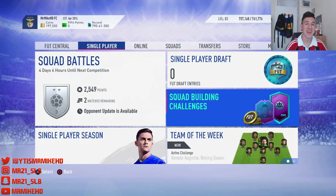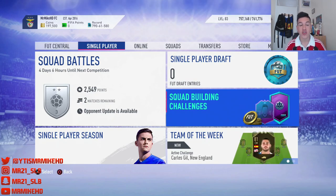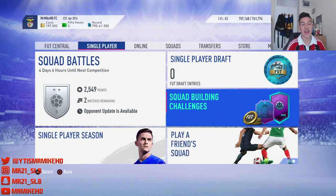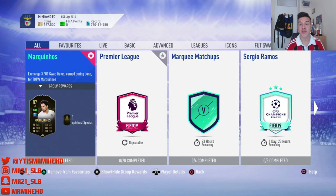Hey guys, it's your boy MrMikeHD here, back again with another video. We've got another swap deals video where I tell you guys the cheapest way to do it, the SBC. The foot swap deals do consist of nice players such as the Icon and the foot birthday Lira Osane.